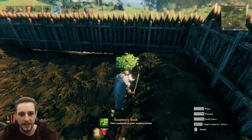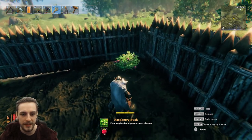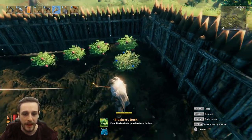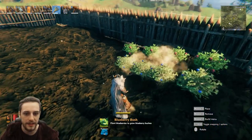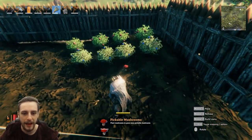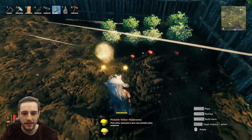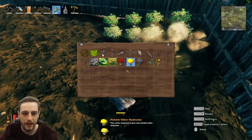You plant them just like you'd plant anything else. Berry bushes — you select it and you can plant these, happy days. And blueberry bushes, mushrooms, yellow mushrooms.